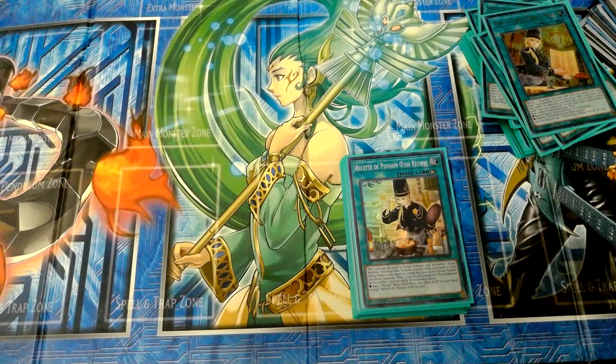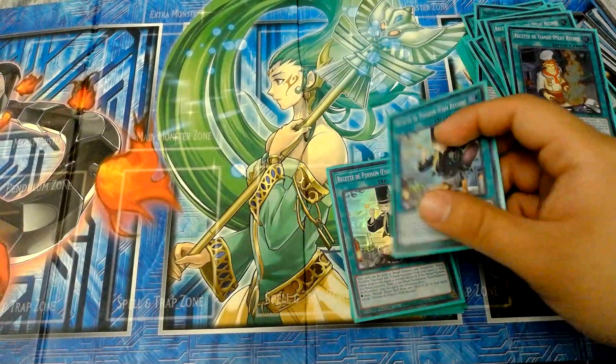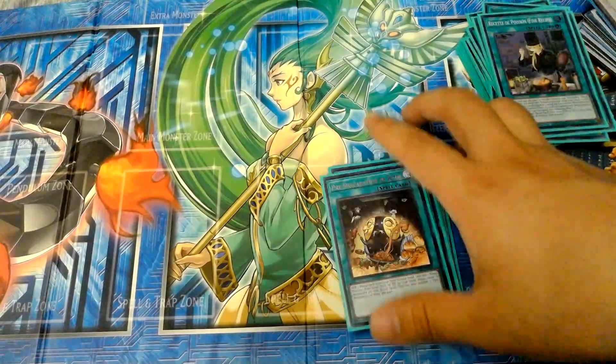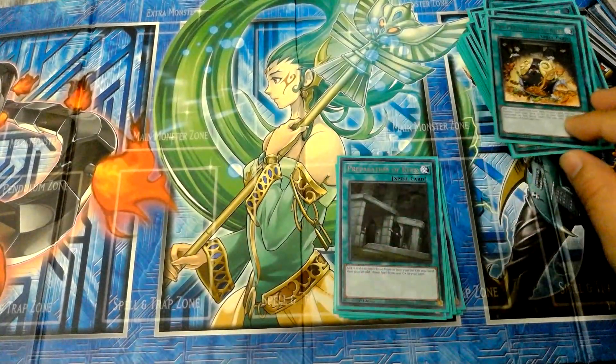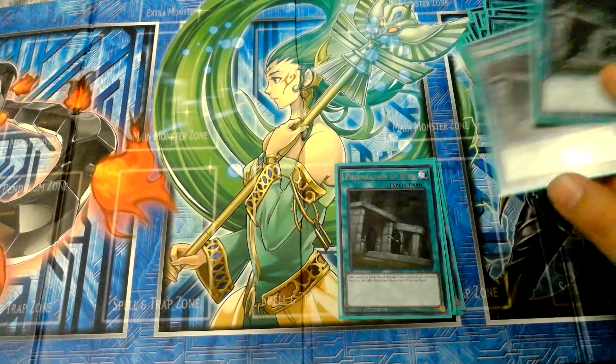The recipe cards special summon the ritual monsters from hand to field. The meat recipe's additional effect: if you use the matching recipe, you can change all defense position monsters your opponent controls to attack position. The fish recipe's additional effect is to add one recipe ritual spell from your deck or grave to your hand, except Fish Recipe itself. With any ritual deck, three copies of Pre-Prep. It just helps search the deck. Three copies of Preparation of Rites helps both search and recycle the deck from the grave.